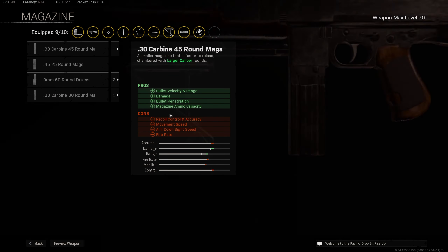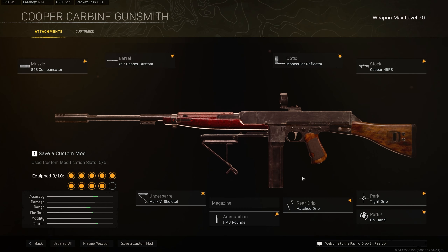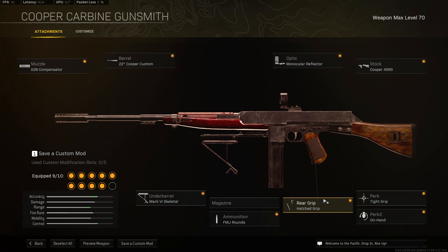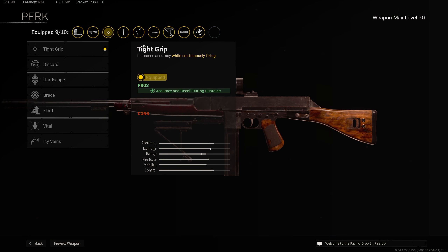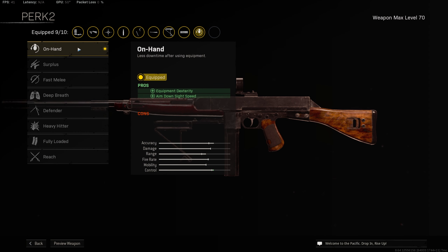And then over to the magazine, we're not going to be taking anything here. The first option just reduces your recoil control, rate of fire, aim down sight speed and movement speed, and overall just increases your time to kill, making it take longer to kill your enemies. For the ammunition type, we are taking FMJ rounds for increased bullet penetration. And then for the rear grip, we're going to be taking Hatched for extra recoil control and flinch resistance. For perk 1, we're taking Tight Grip for increased accuracy and recoil control during sustained fire. And then for perk 2, we're taking On Hand for increased equipment dexterity and improved aim down sight speed.